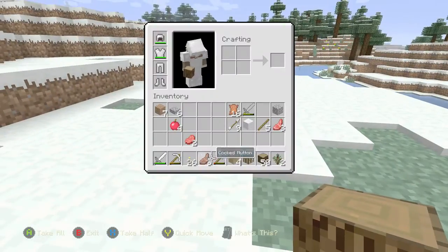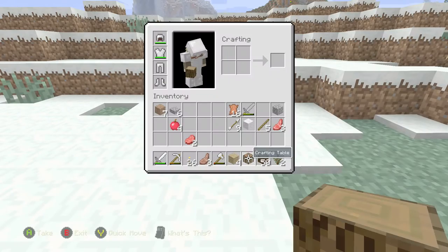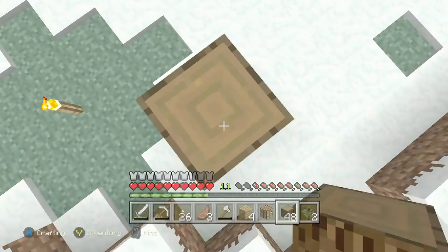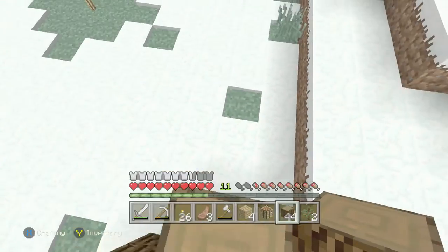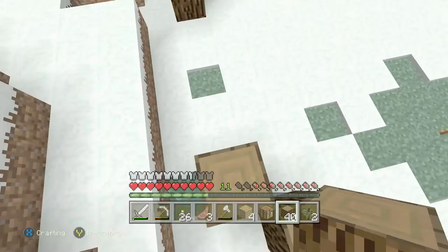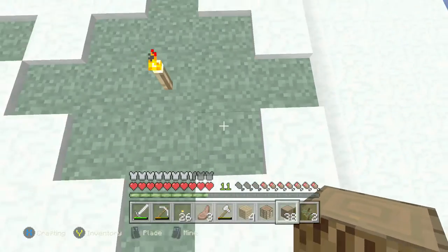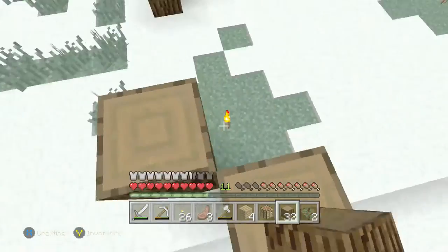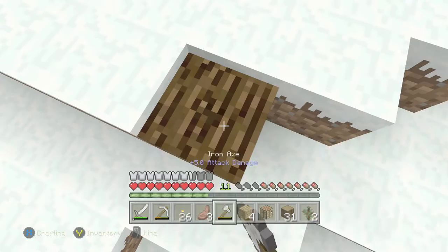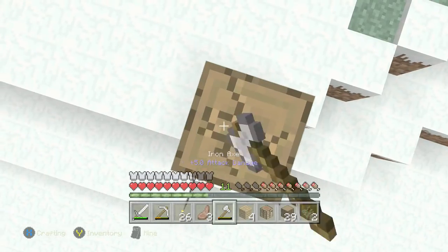Alright guys, we got enough wood — 50 pieces of spruce wood should be good enough. I think we're gonna do kind of like this... I think that looks good actually. Fill in the rest with the spruce wood or doors or something — that doesn't look that bad actually. Let's finish these corners up. I want to get the corners up so it doesn't look too weird.